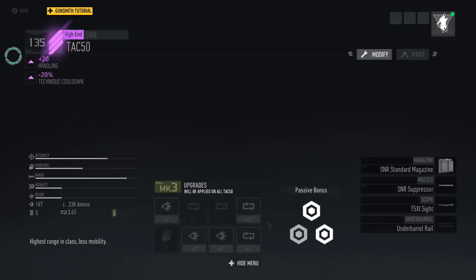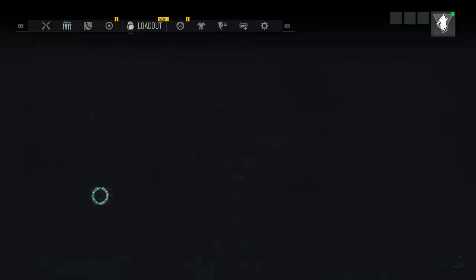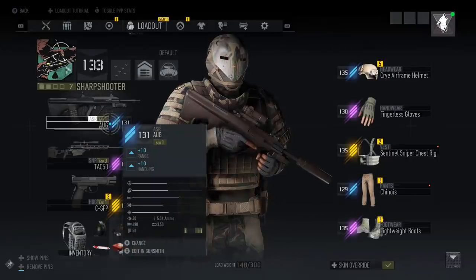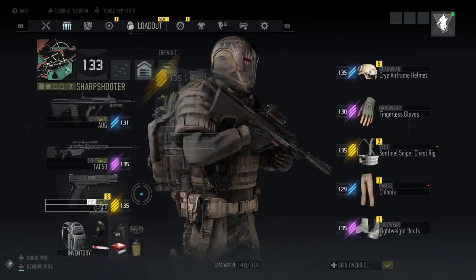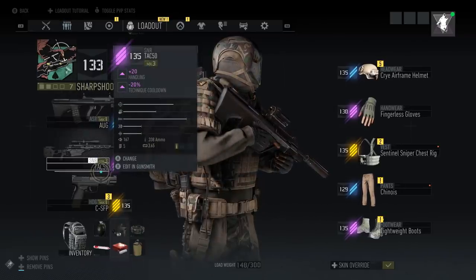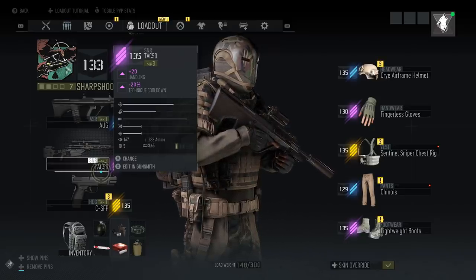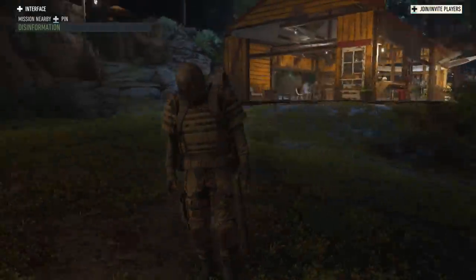For instance, this TAC 50 came with plus 20 handling and minus 20 technique cooldown — maybe I want something else. Maybe I want to try for elite quality, which is the yellow tier of gear. That's a basic overview of blueprints. Thanks for watching — this has been another Ghost Recon Breakpoint guide. It took me some time to fully understand what blueprints are for, but they're essential because they allow you to keep your loadout current with the same weapons you prefer. I'm Dark Deli — catch you guys next time.